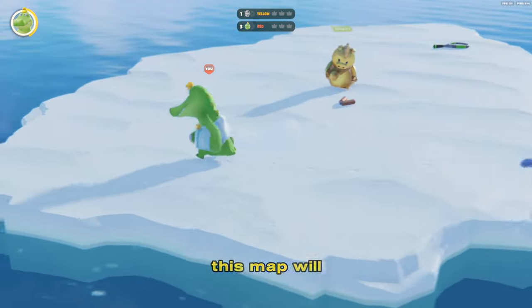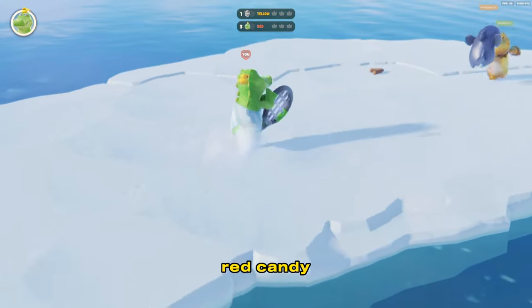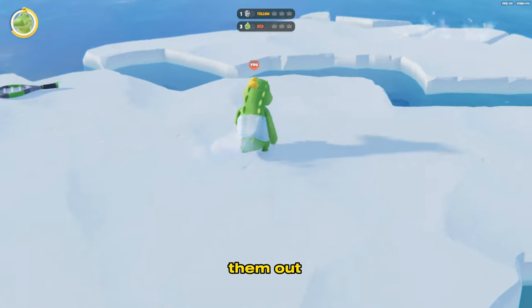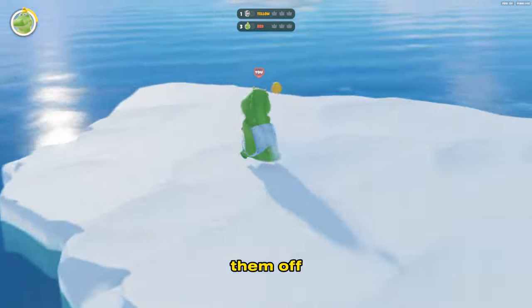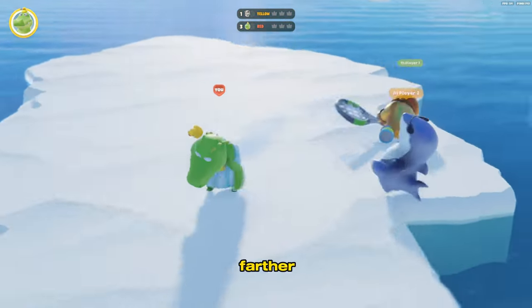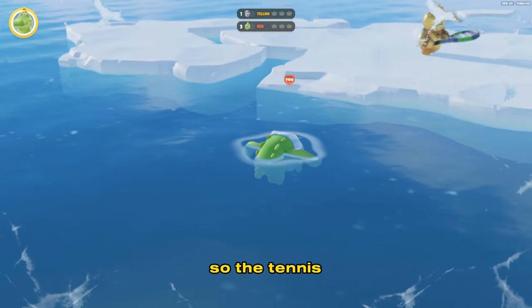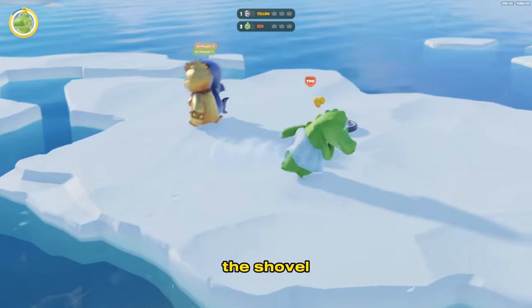The best weapons on this map will be either the shovel, the tennis racket, or the big red candy hammer. For all of those you just need to hit them off the ice and knock them out. Once you knock them out, let go of your weapon, hold them, and throw them off. The shovel or the red candy hammer does more damage so it launches you farther. The tennis racket also flies you pretty good — if you let them hit you, you just fly off. So the tennis racket, the candy hammer, and the shovel are the best on this map.